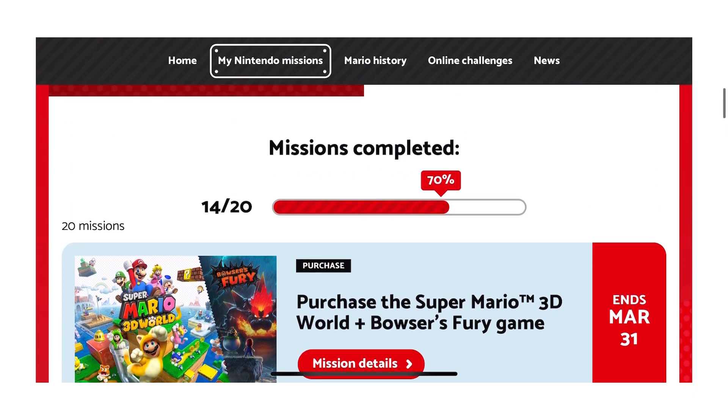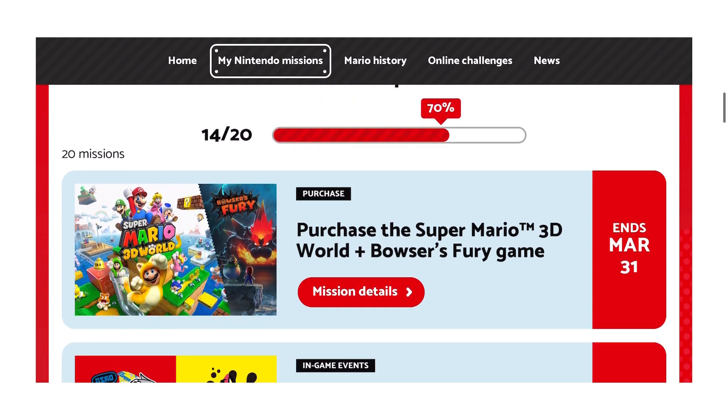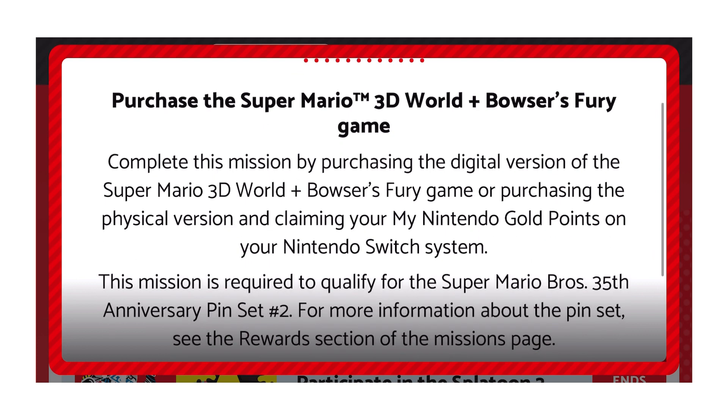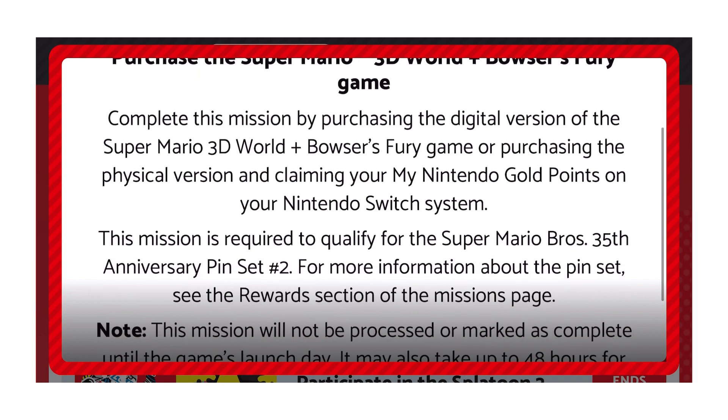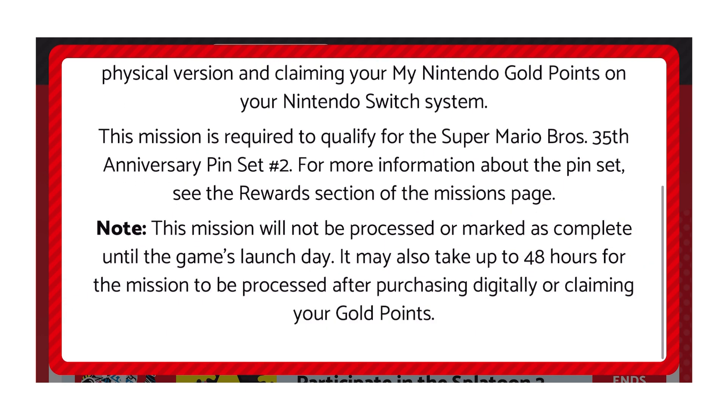First, you'll see here that you have to purchase Super Mario 3D World plus Bowser's Fury and have at least 14 missions completed. You will need to have 14 missions completed before purchasing Bowser's Fury, which is mission 15. This is according to the official Pinset rules. Complete this mission by purchasing the digital version or the physical version and claiming your My Nintendo Gold points on your Nintendo Switch system. This mission is required to qualify for the Super Mario Bros. 35th Anniversary Pinset number two.